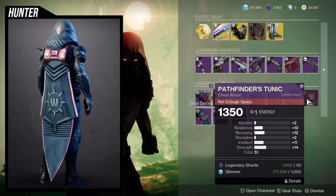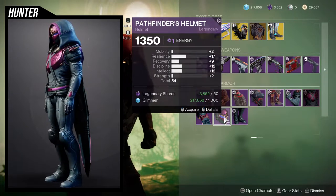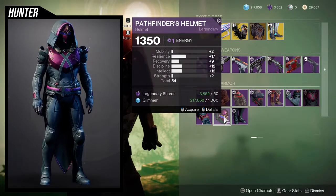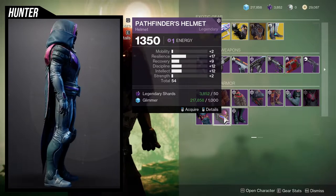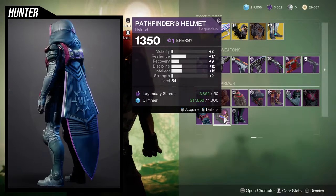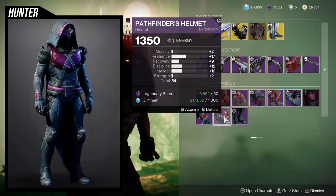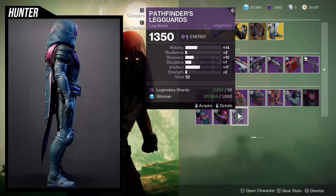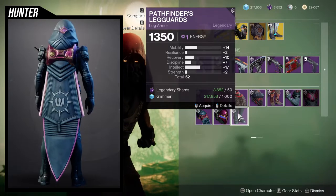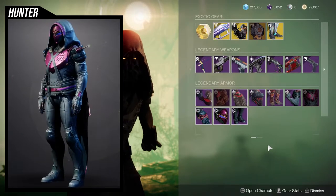Definitely don't pick that one up, and also don't pick this one up either. This one's pretty okay — if you masterwork it, 19 resilience, and put a recovery mod on it, you'll have a 21 on recovery. So it's fine. And then this one's not the best, although it is 10. So it's fine.